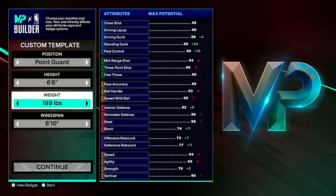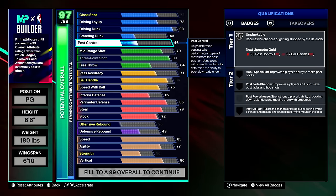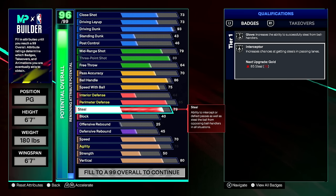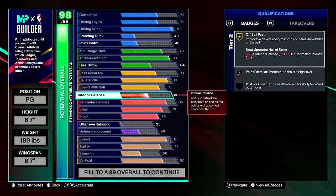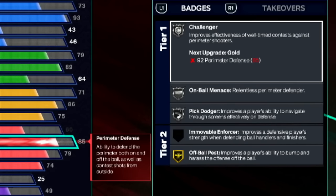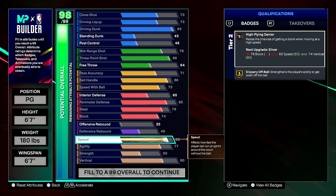If you back out of the attribute screen and change your position, height, weight, or wingspan, your attributes will update accordingly when you return. Just like last year, hovering over a stat shows what badges are affected by it — for example, hovering over steal shows only glove and interceptor. It also shows what tier each badge is on: hovering over perimeter defense shows challenger, on-ball menace, pick dodger as tier one, but immovable, enforcer, and off-ball pest as tier two.